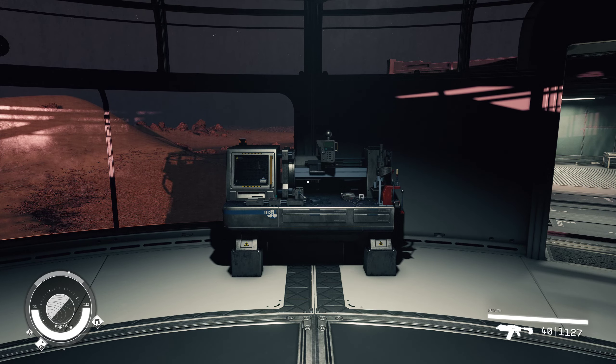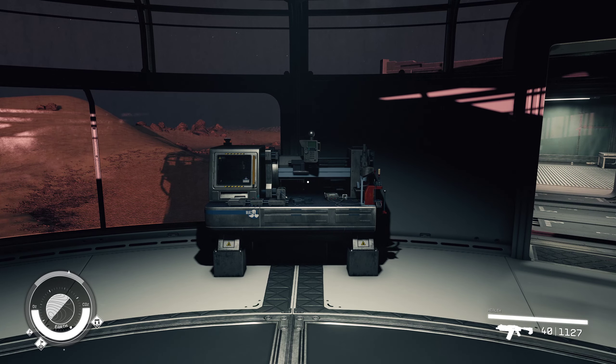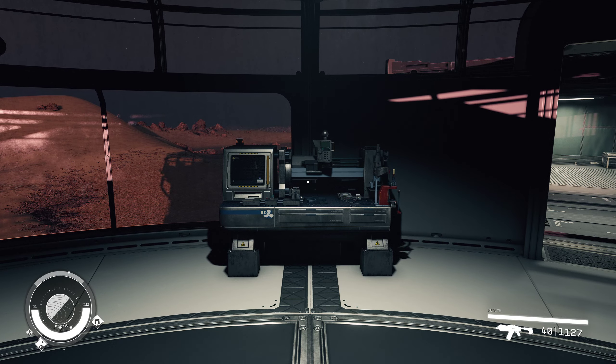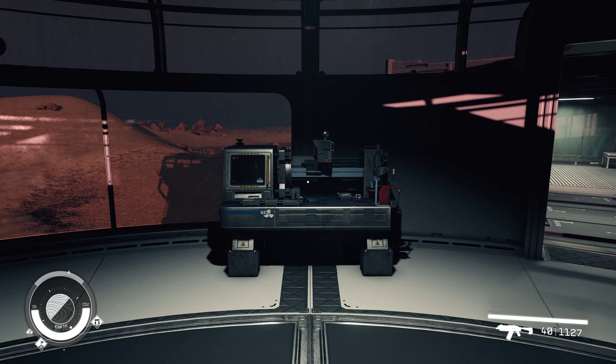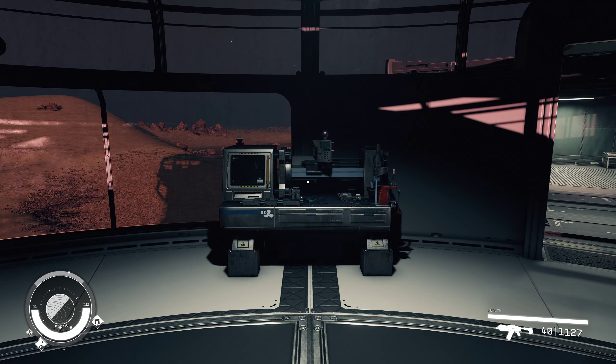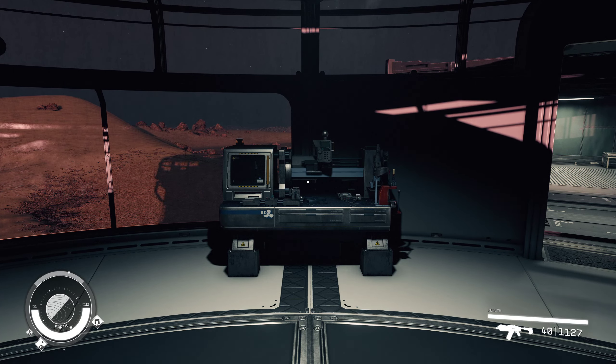To do this, you only need to find a weapon workbench. Any weapon workbench in the game will do. You can find weapon workbenches throughout the world as you explore. You can build them and have them included in your outpost, which is what you're seeing right here — this is my outpost. This is a weapon workbench that I have built. You can even find them on ships that you buy, commandeer, or build. They're everywhere.